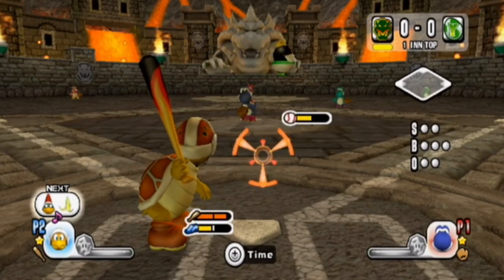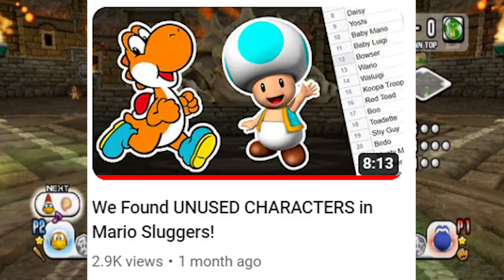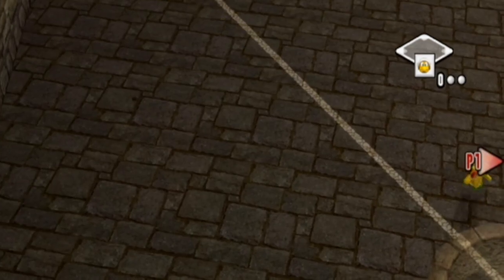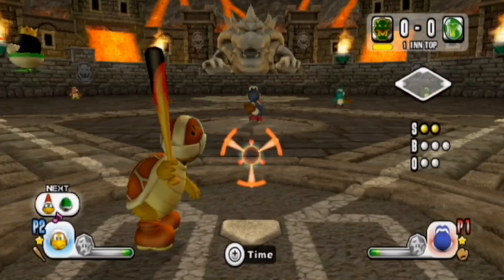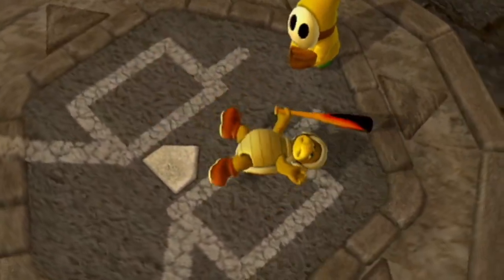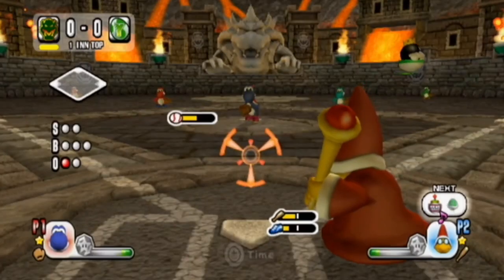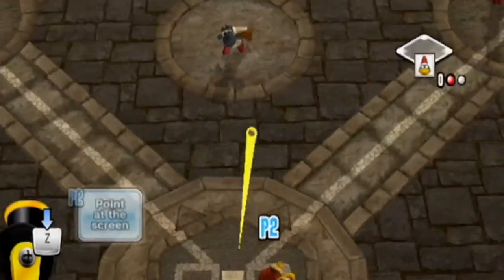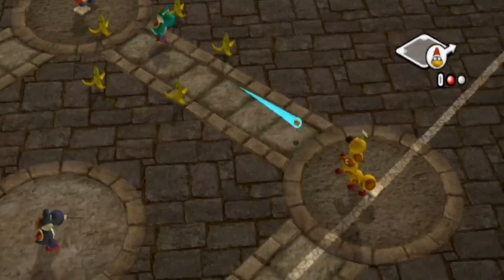After making the video last week on the unused characters in Mario Sluggers, I took a step back and realized we have a lot of unused content in Mario Sluggers. So I decided to make a video to show everything off. We have unused textures, unused voice lines, unused music. A year and a half ago when I made the ice break, the only thing we had was one unused song, and I will talk about that as well.